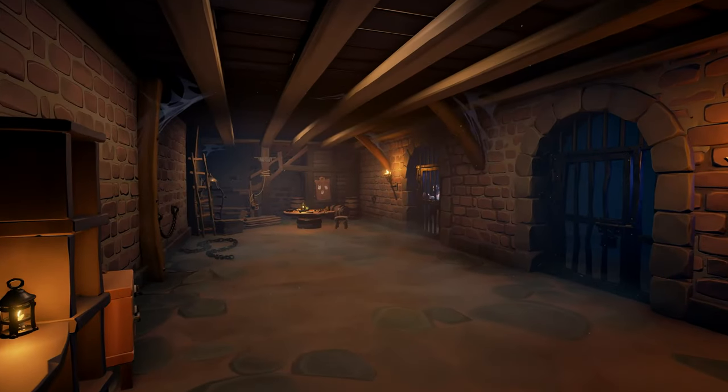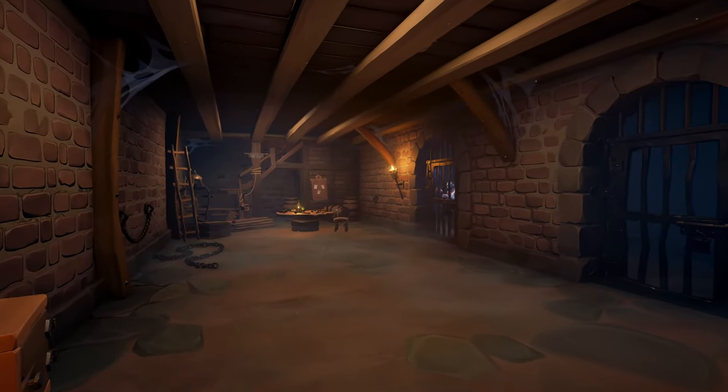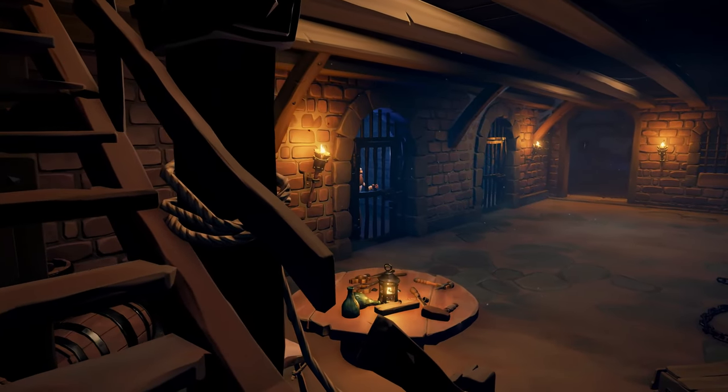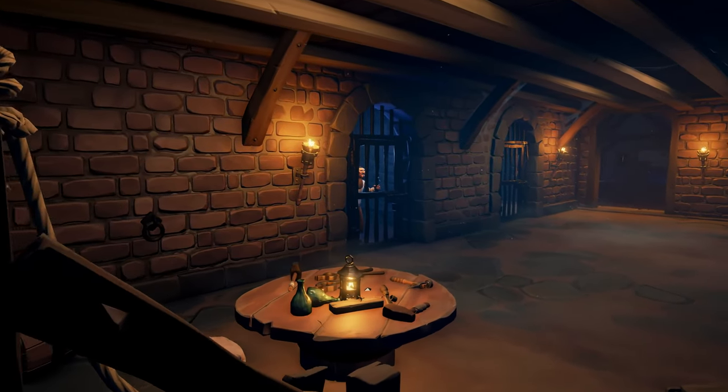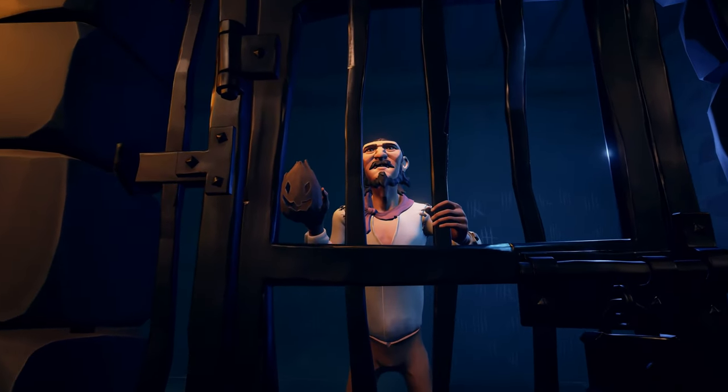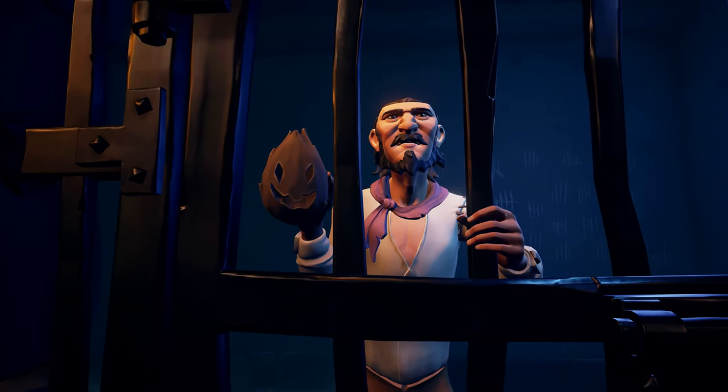Cause too much trouble on your visit and you might end up here — the Melee Island prison. Current inmate Otis has spent a lot of time stuck down here, but he asserts he's avoided losing his mind by engaging in frequent conversation with his cellmate, Captain Coco.